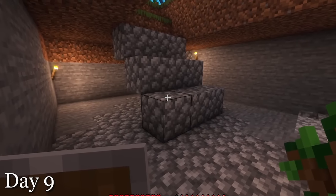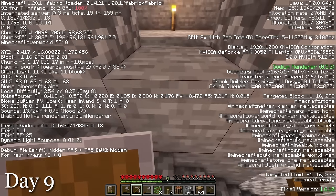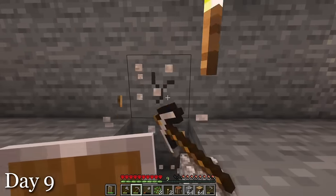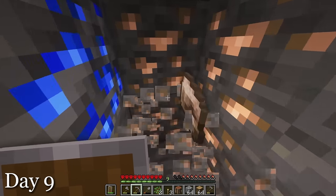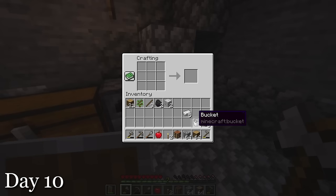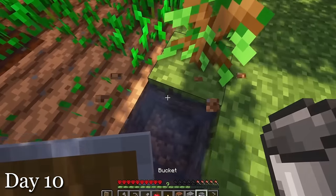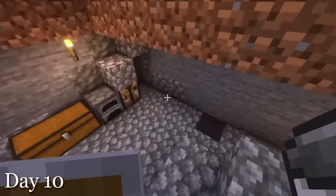After looking up the most common place for iron to spawn, I started strip mining. The most common spot for iron is at Y level 16. This proved to be correct as I instantly found a vein. I headed back up after collecting the iron and chucked it into the furnace, and I was finally able to craft a bucket. First, I grabbed some water from that underwater cave right under my house and put it by the crops so that they won't dry up. Even though not a single one had dried up, it's just a matter of time before Herobrine shows up.